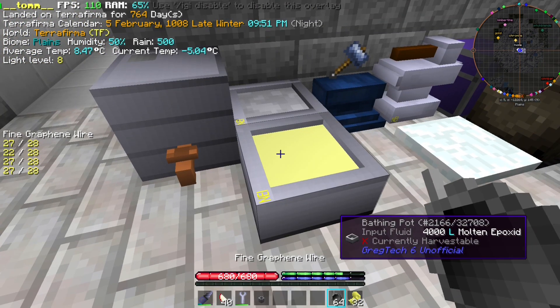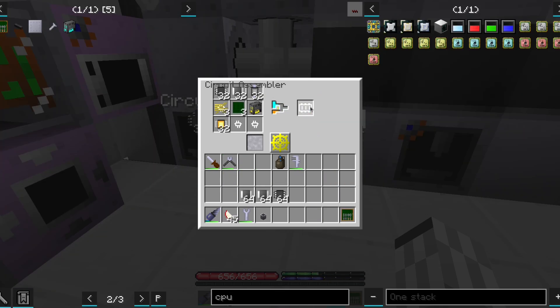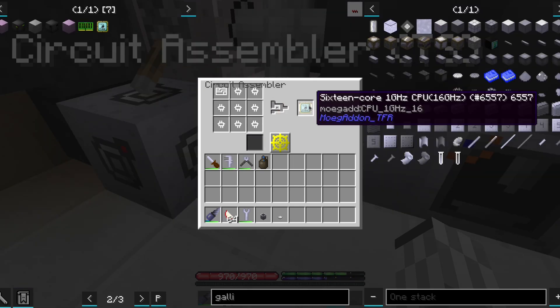The next use we have for graphene is making better circuit boards. We are going to use these for making all sorts of upgrades to our mainframe. However, once we got to the last tiers of computing, we faced a new issue.